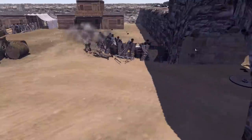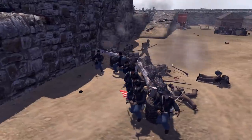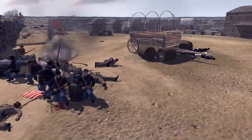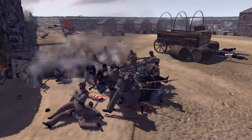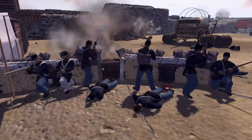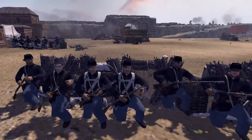Getting a few more kills as the Confederates continue to come in through the center. An officer with a pistol gets a double kill — nice! But the officer goes down. The Confederacy is fully pouring in now. They're taking over defensive positions.